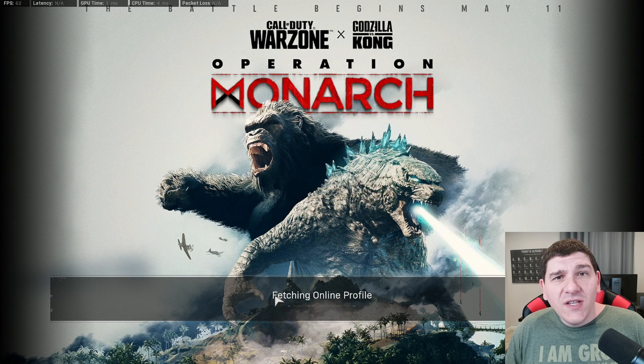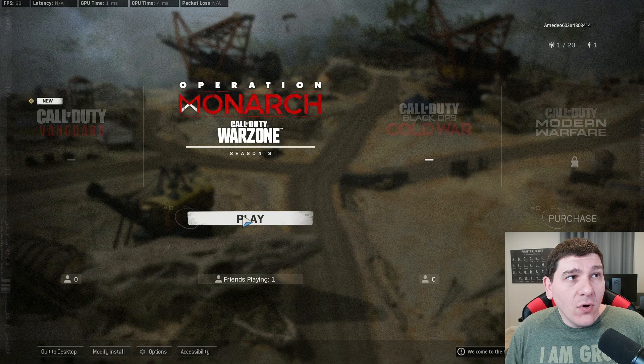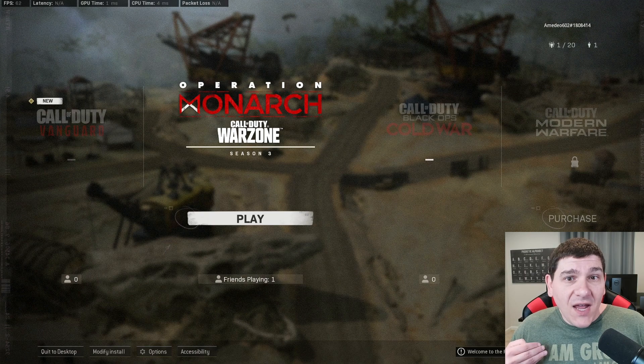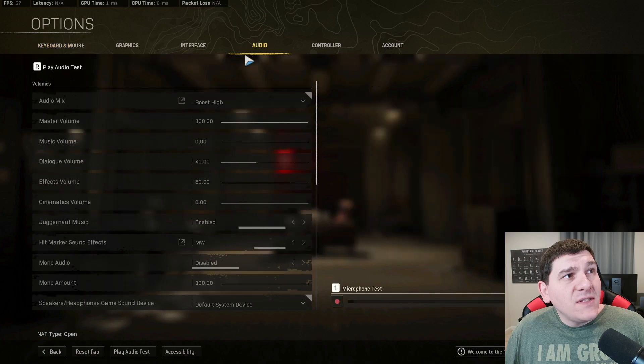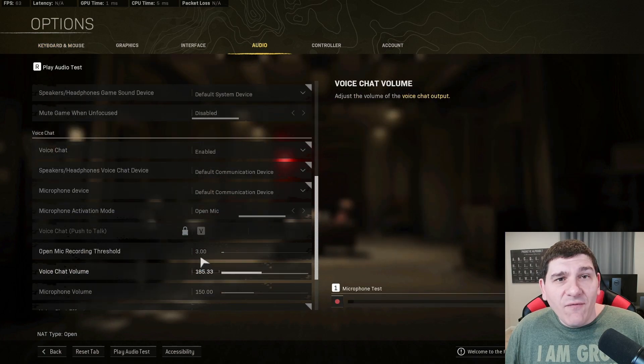You can see we're fetching the online profile right now, but once that comes up we're going to go back into the Audio tab and make sure that that setting got saved. Really, all you need to do is just reset the tab for whichever tabs you're trying to change. I just went through and hit reset tab on all of my tabs once I figured this out. But now you can see under Audio, when we scroll down, that voice chat volume got saved, which is exactly what we wanted.